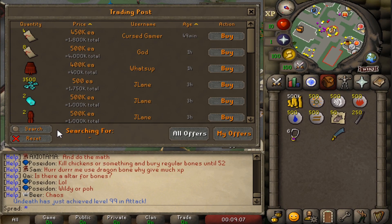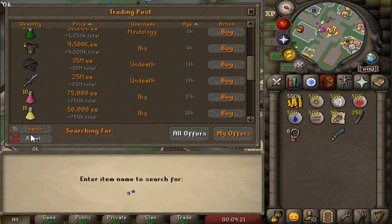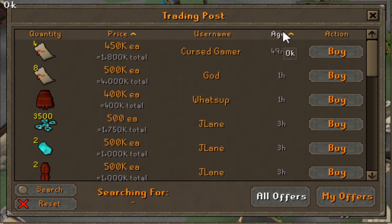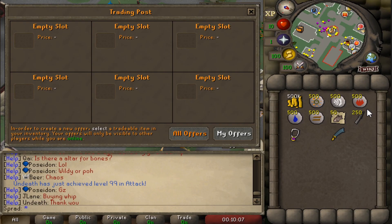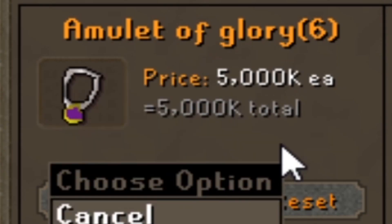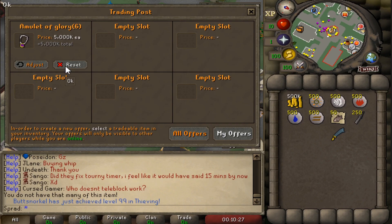You can search for items - like whip, or I guess no one has that yet. Let's search for Saradomin Godsword - and as you can see it pops up for 25 mil and we can buy it. You can sort by price or by how long it's been on the market, so if you're a mercher the age sorting would be really useful to buy stuff out and resell it. Here's your offer slot - I can sell this glory for five mil, and it actually looks really nice. We can adjust the price, reset it - it's a really well done trading post for sure.